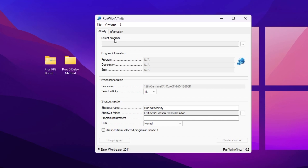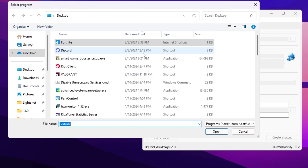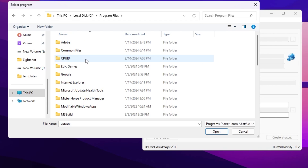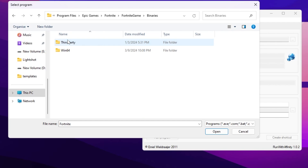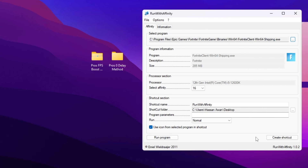Now go to the Run With Affinity .exe file and double tap to open up the application. Go to the Select Program option and click on the three dots to browse the launcher file of Fortnite from its main directory. Go to This PC, open Local Disk C, go to Program Files, find the Epic Games folder, go inside, then go to Fortnite > Fortnite Game > Binaries > Win64, and there you will find your FortniteClient-Win64-Shipping.exe file. Click on it and click Open.